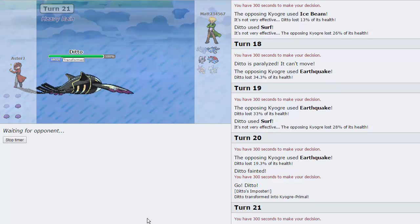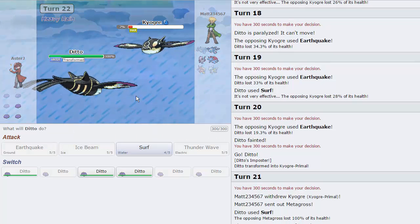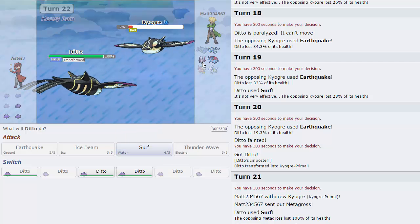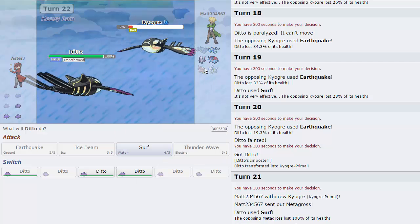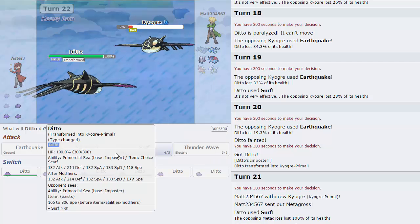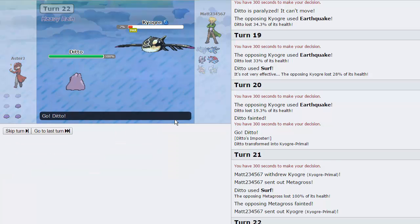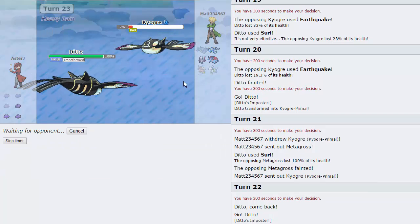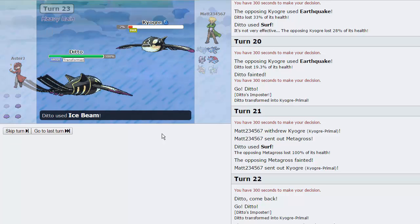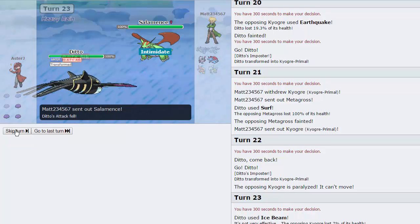Now I can go right out into my Ditto. We do keep the Heavy Rain up because we are Primordial Sea as well. So we'll just go for a Surf right here — actually, do I want to throw out an Ice Beam? No, because I don't want to get beaten by the Metagross. We are going to be able to Surf this thing and knock it clean out. Now we can spam Ice Beam if we want to, and he can't set up with his Salamence. I might want to switch here so that I can get that Ice Beam on lock. I think I want to have the Choice Scarf variants the most, so I'm going to switch out into my Ditto.